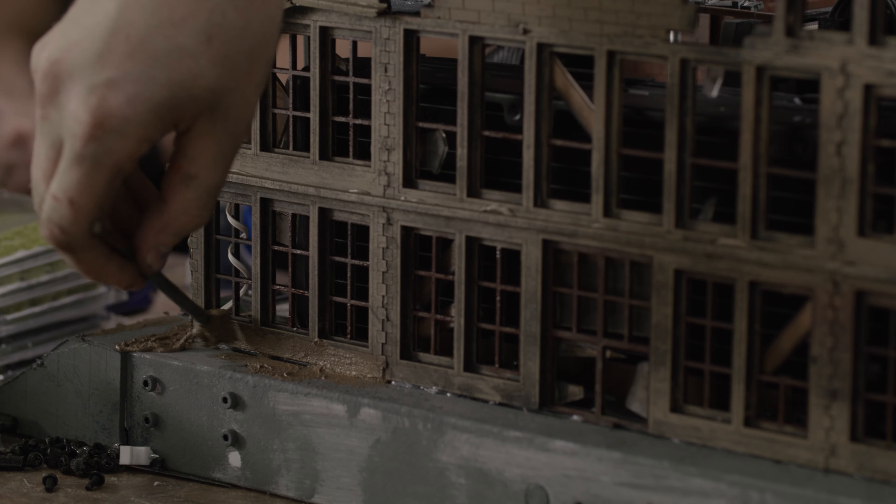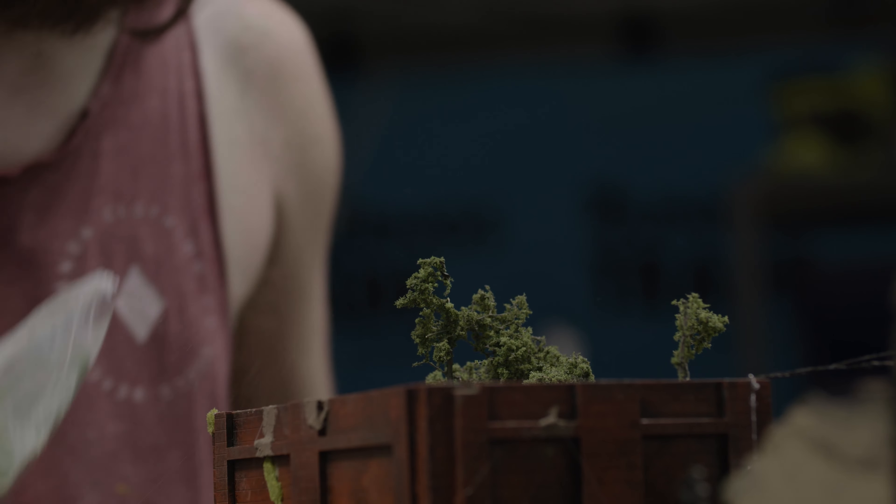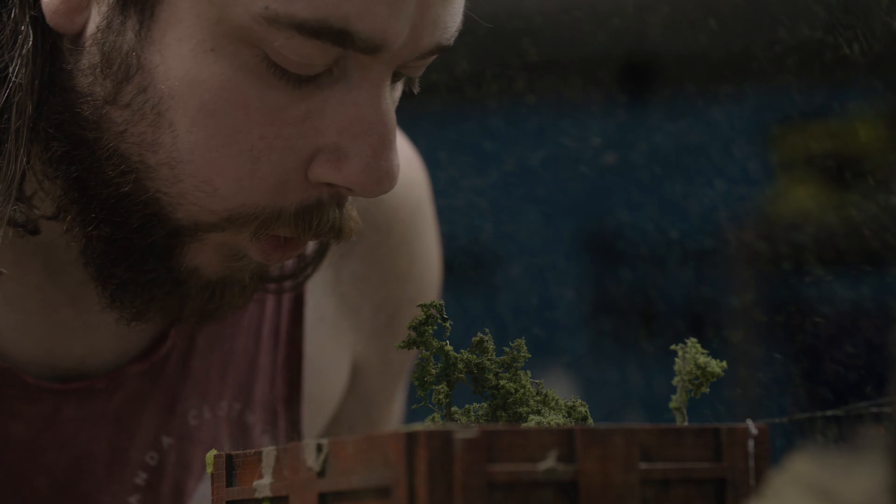In the world of Dying Light, all the buildings are super run down and have been overcome by nature as time goes by. To recreate this, we started with a pristine building — built it as it would have been before the zombie breakout — and then we destroyed them, set them on fire, and did our best to weather them as naturally and evenly as we could. Then we came in with the trees and all the model train plantation detailing to really finish it off and tie it back into the Dying Light world.